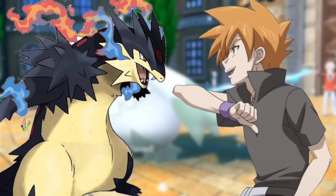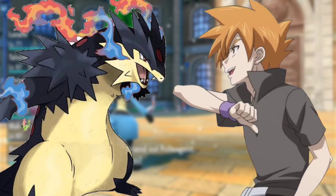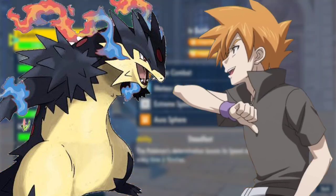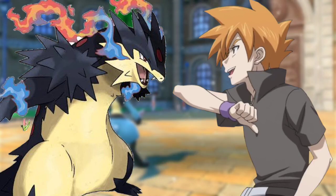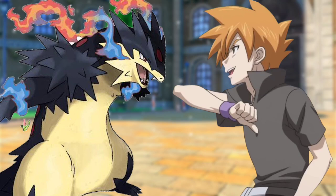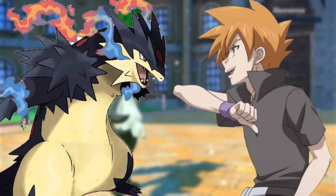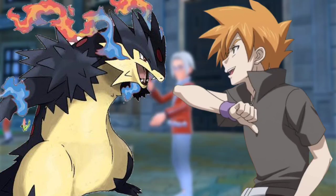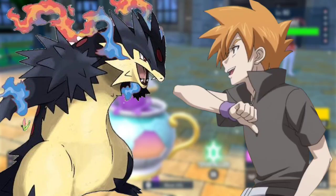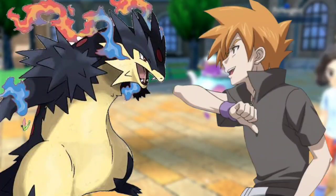Blaziken use Thunder Punch, said Harrison. Charizard use Dragon Punch, said Ash. Dragon Punch — never heard of it, said Harrison. Blaziken jumped and its fist encased in electricity, thrusting it toward Charizard. Charizard's fist encased in swirling draconic energy, like Dragon Claw, and clashed against Thunder Punch. Blaziken then used Blaze Kick, which Charizard stopped with its tail and grabbed the leg. Once Blaziken's leg was in Charizard's grip, Charizard used Brutal Swing and threw Blaziken into the air.